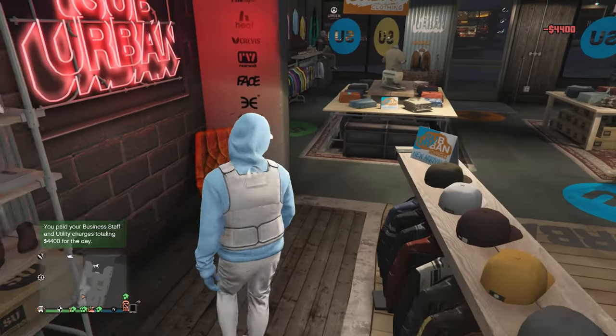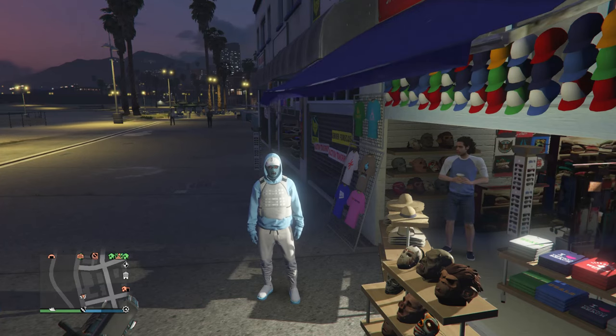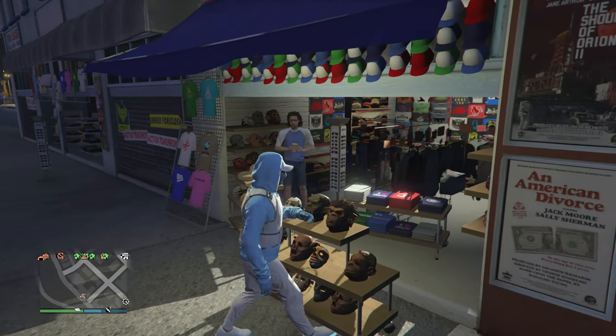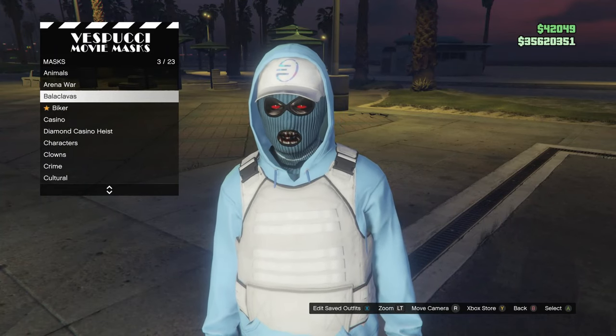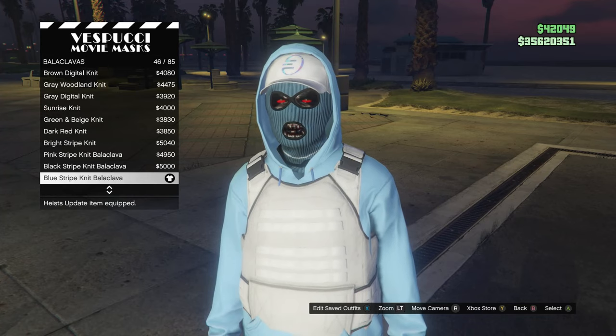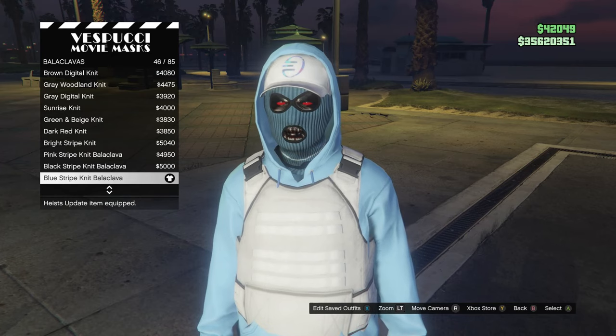Head to the mask store for this outfit. When you are at the mask store, walk over to the masks and scroll to black balaclavas, which is on slot 3. Look for the blue stripe knit black balaclava, which is on slot 46.